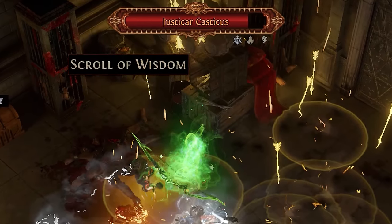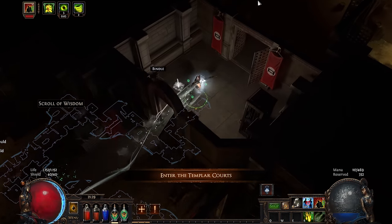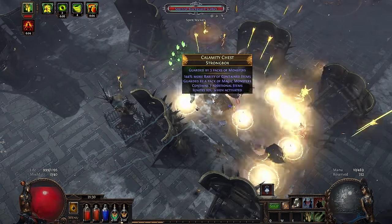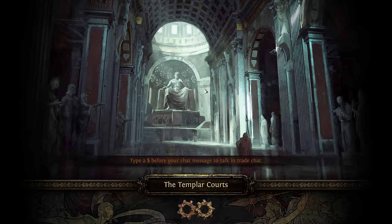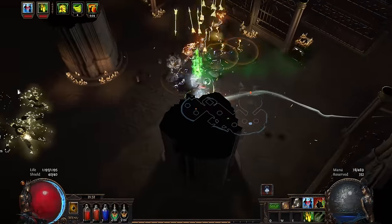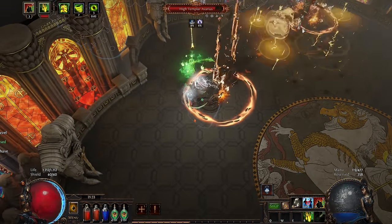I grabbed this NPC's eyes — I'm not even going to try to pronounce his name — and went through Oriath's Square, which was a nice cleanser after such a dark and moody area. With the Eyes of Seal, I was able to enter the Templar Courts. Blasting my way through until I reached the Chamber of Innocence. After putting my new bow to good use, I reached the arena and began the long fight against High Templar Avarius.